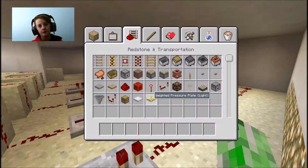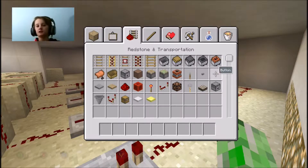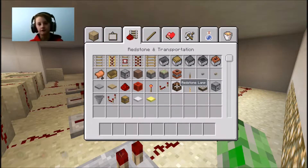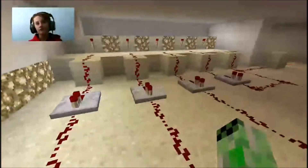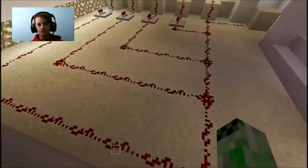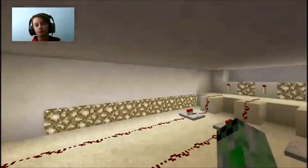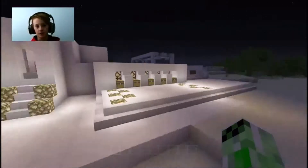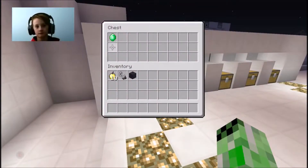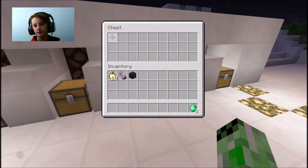I'll show you what's here: we've got weighted pressure plates, trapped chests, hoppers, comparators, blocks of redstone, sticky pistons, minecart with chest, minecart with furnace, hopper, TNT, daylight sensors — I can just go on and on. Basically, I've been practicing with all this redstone work and stuff, so I've gotten pretty good at it. And in the future, I will be showcasing minigames that I've made, and things like tutorials on redstone stuff like this.